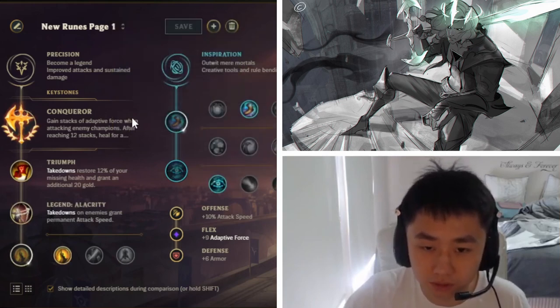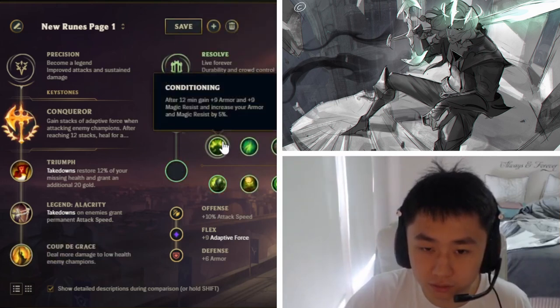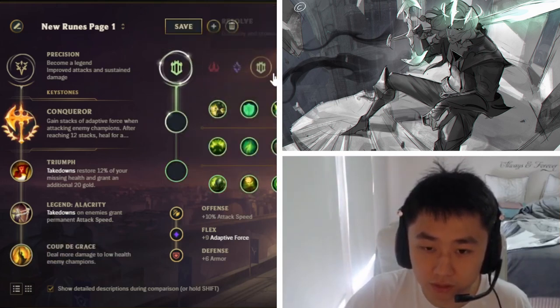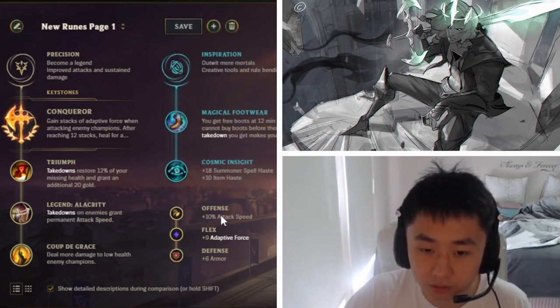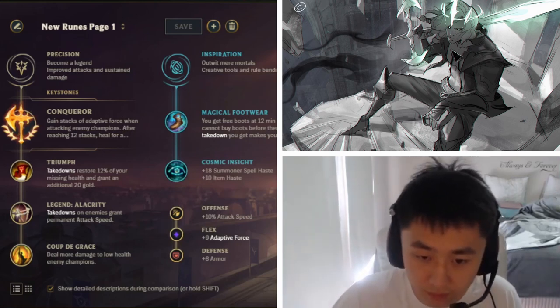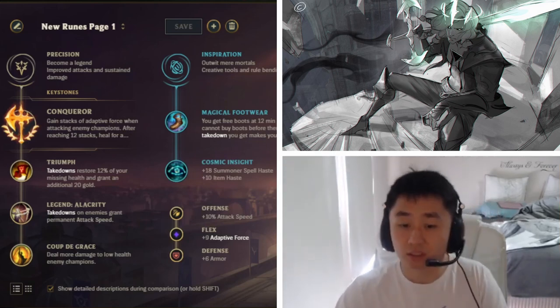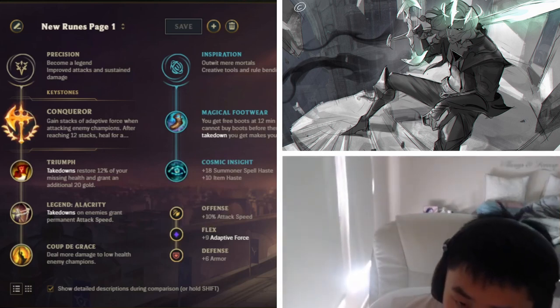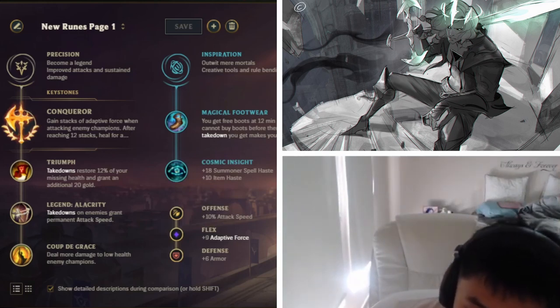If you think about Viego's kit, you have a bit more utility — Coup de Grace — and he's a reset champion just like Katarina and Master Yi. For secondary runes you'll go Domination with Brutality and Cosmic Insight. Sometimes you can go Resolve with Conditioning and Revitalize, which can be good. Magical Footwear, attack speed, AD, and armor/MR are options. Health per level can be good but it's a scaling rune, so it depends if you want to scale.